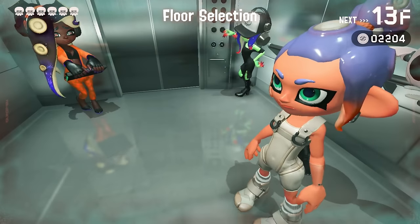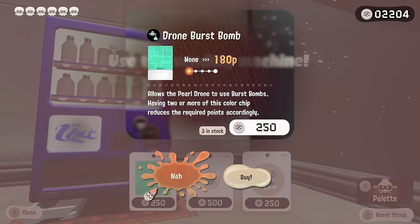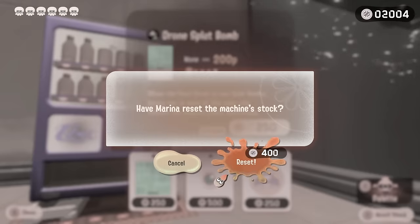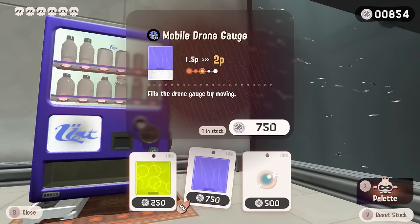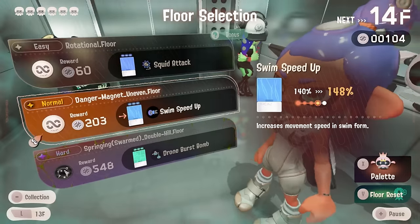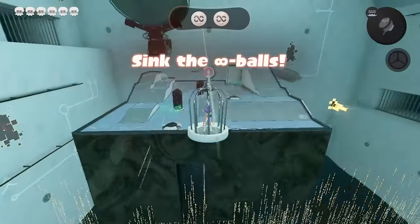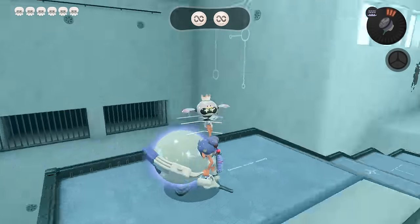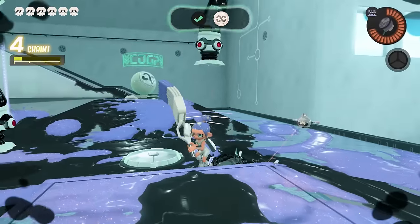I do want to hit up a vending machine. I know there's a guaranteed one on floor 15, but if I can buy multiple blue ones and I only have like one reset I could do. We're going to reset the stock. We're going to reset one more time — nothing there. Now we get something nice: the mobile drone gauge doesn't really help since we don't have any drone stuff, but blue is blue and that's all that matters. The real problem is we only have a hundred coins. Thankfully we get pretty lucky and there's a lot available — this causes our squid attack to do more damage. We're going to go for the second one because more coins. We've got an eight ball stage.